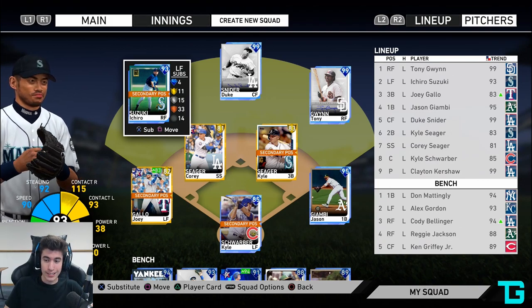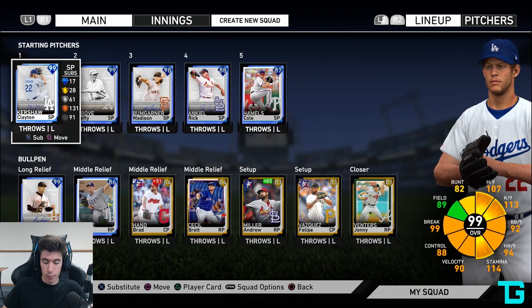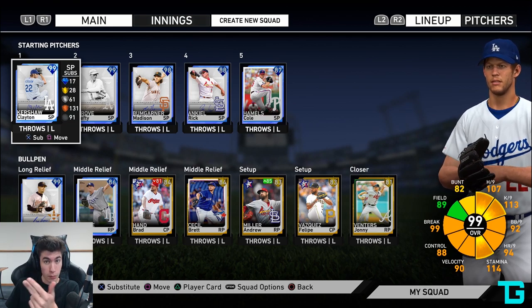This is the team that we're rocking with. You guys can see the lineup and the bench, and then we also have the rotation and the bullpen. Let's go ahead, hop into this game, face a right-handed pitcher, get the win, and break our losing streak.